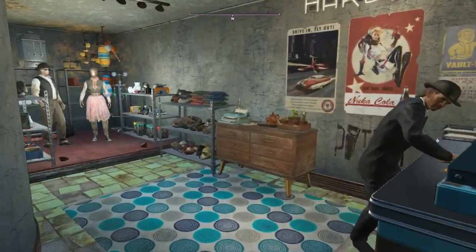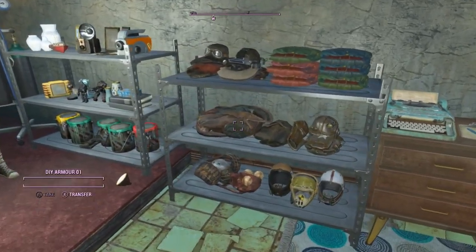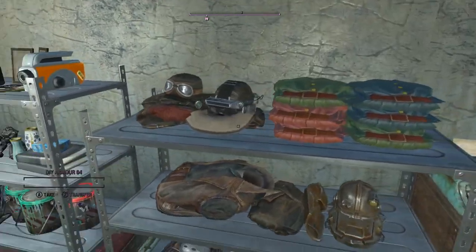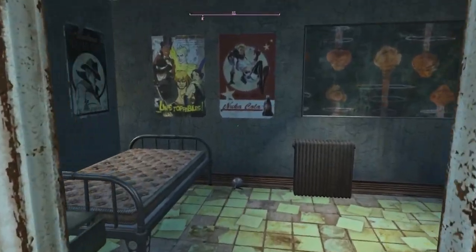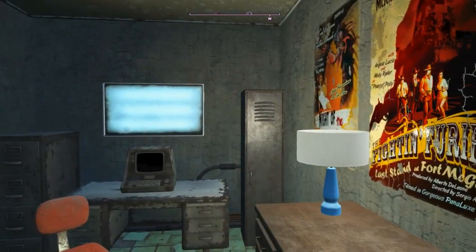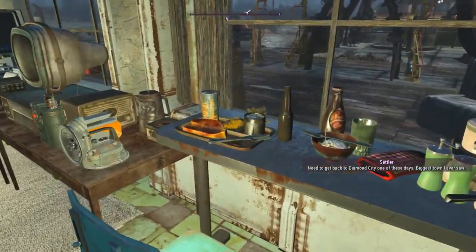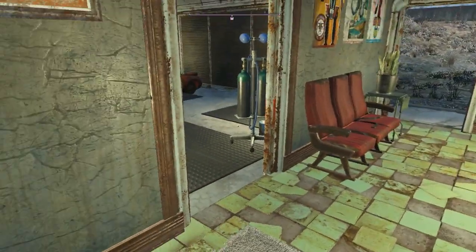Let me walk you through the changes I did in here. I reinstalled a shelf mod that adds items you can place on shelves to look a little more immersive. This is the room where the general goods shop guy sleeps. A couple of people are in here having dinner. Couple items up for sale that have been repaired.